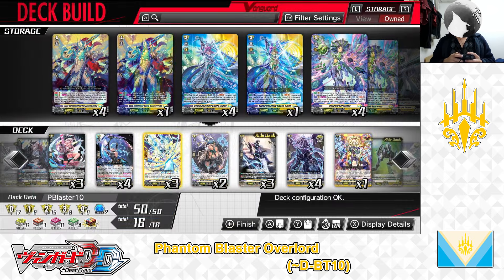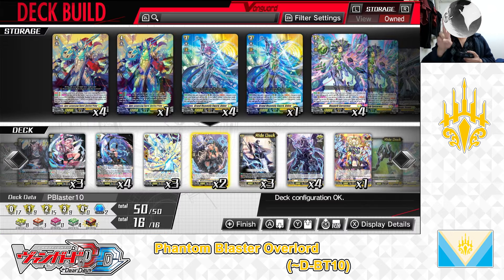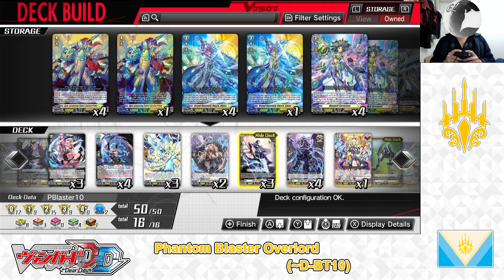Next up, the Grade 1, Witch of Pandering Bruner. Skill: Continuous as a Rear Guard — if you have a Vanguard with Blaster in its card name, when this unit will be retired for your card's cost, it may be regarded as retiring 2 rear guards. So Bruner can substitute for 2 rear guards, reducing the number of cards you have to pay for the cost of any Blaster or Phantom Blaster skill. We have 2 in the deck. That covers the Grade 1 lineup.